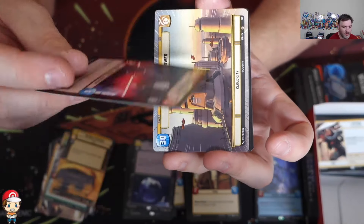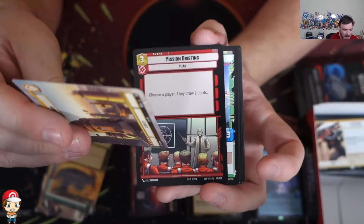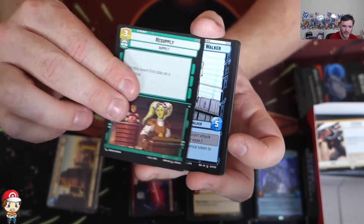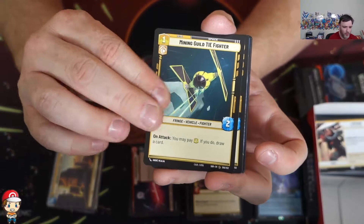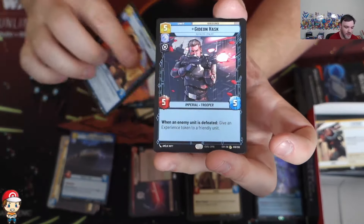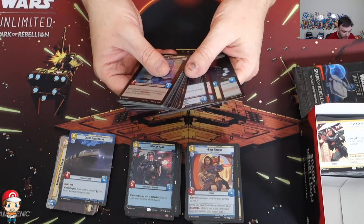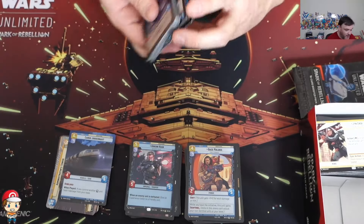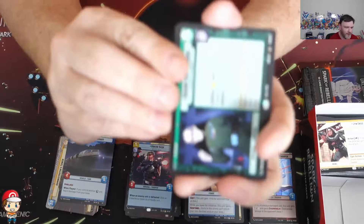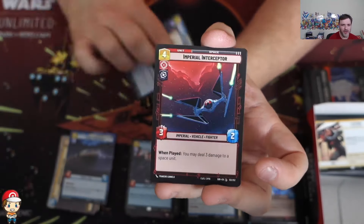We've got a rare leader - Grand Inquisitor as a Rare Leader, which is pretty cool. Then we've got Administrator's Tower as a Hyperspace - that's kind of nice. Having the regular version, the Hyperspace version, the Hyperspace foil, and the regular foil - I believe having all four versions of that would be awesome. There's Cargo Juggernaut as a Hyperspace, a rare Gideon Hask, and a foil First Legion Snow Trooper. I haven't pulled many hyperspace foils, admittedly, but we have pulled a couple. It's just random commons as hyperspace foils, so surely the ones I want should be available as well.